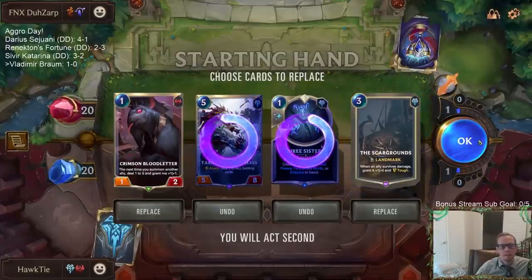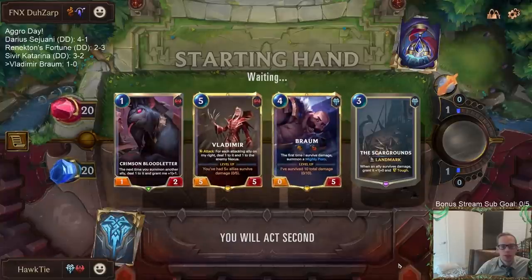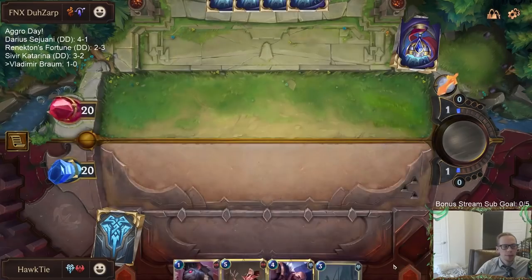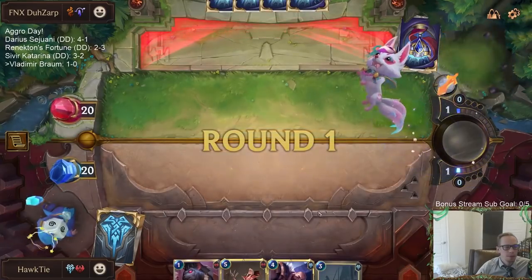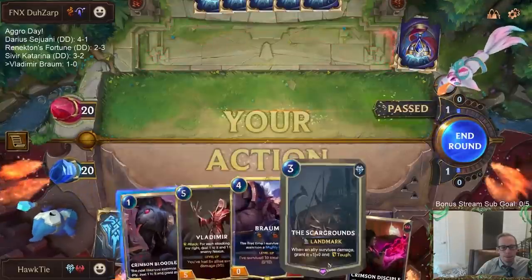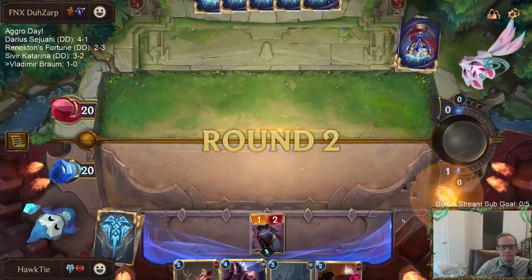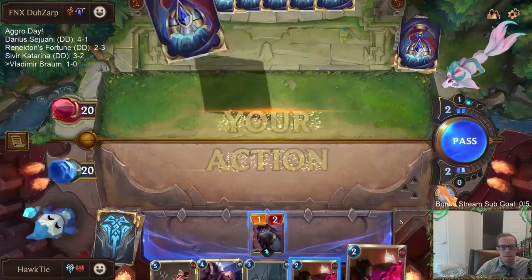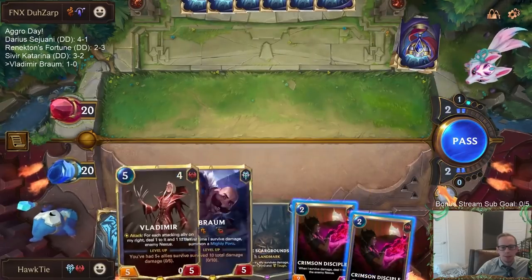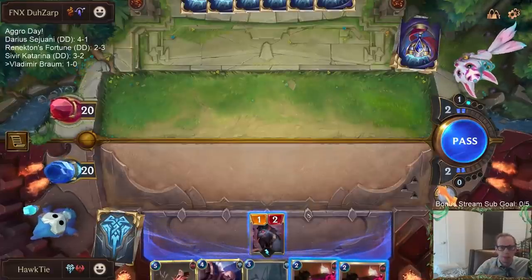We got the Scargrounds! Let's look for more units. Scargrounds, Braum, and Vladimir - now we just need to draw Trollchant and we'll be on our way. I don't really want to play the Crimson Disciple first before Scargrounds, but this would mean we attack for like five - that's a real good attack if I play Crimson Disciple first.